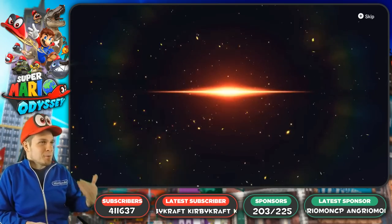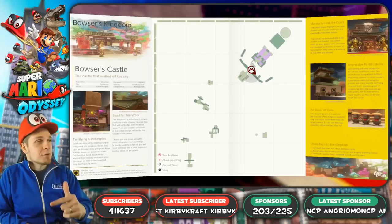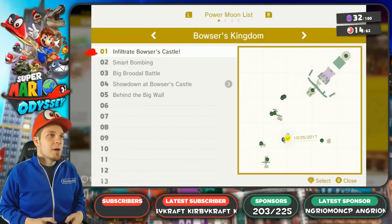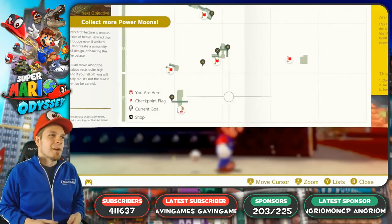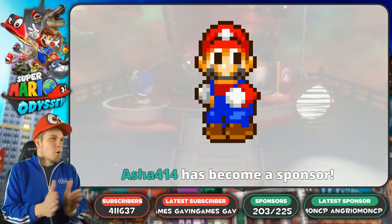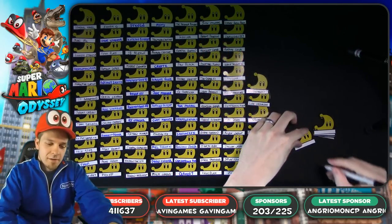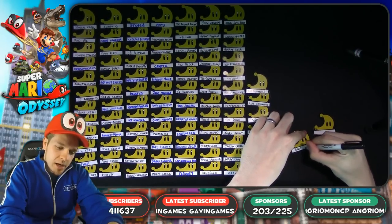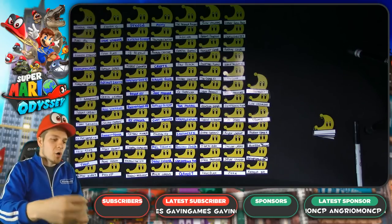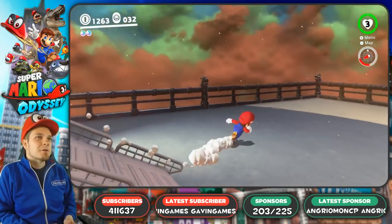Now that we've opened up this stone, we'll have access to even more moons. We've been getting moons and coins on the way. This is one of the only worlds where I actively ignored all the coins in order to save it for the live stream. We now have 62 moons in Bowser's Kingdom — not like the 89 moons in Sand Kingdom. And our newest sponsor is Asha 414 — A-S-H-A 414 — sponsor number 204! You are so awesome!